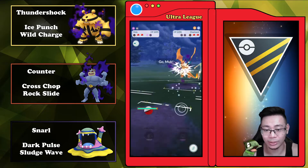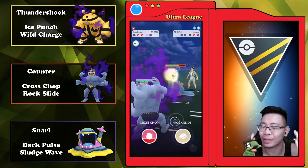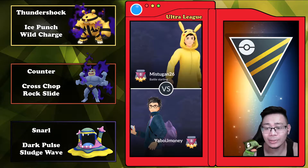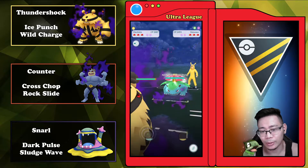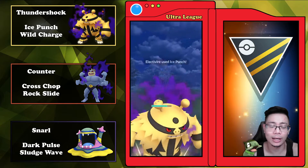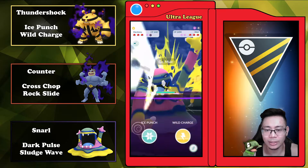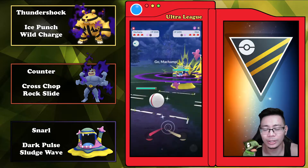If you guys are subscribed, please stay for that one — I promise you won't be disappointed. We get the W as the opponent just completely backs out because they know they have no chance. Personally I feel like that Swampert probably could have Hydro Cannoned everything in its face and maybe Earthquaked the Muk, but to each their own. Here we have a Venusaur — very interesting matchup against us, but one thing I know is that we get to our Ice Punches quicker than they can get to Frenzy Plant. They charge up a little extra, then bring in Alolan Muk, and I toss a Wild Charge — they shield it and I'm out.